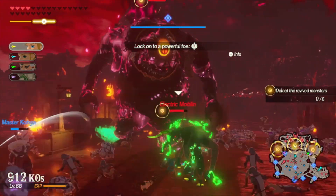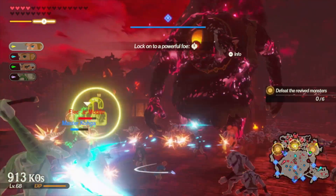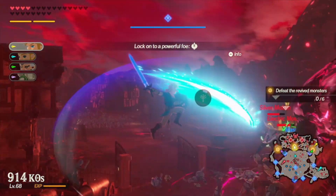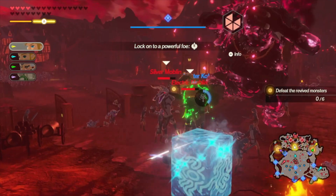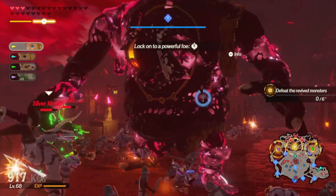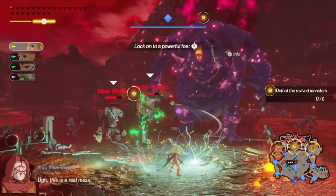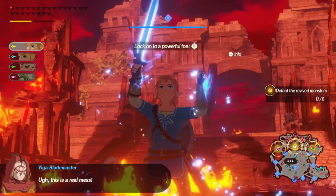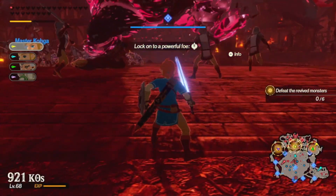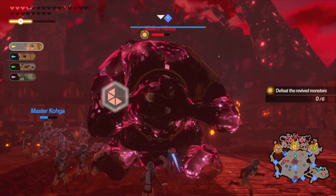And the frame rate drops every now and then. Now this might not seem like a big deal, and in most games it really isn't, but when you're knee deep in arrows from Ganon's hordes, a freak bit of slowdown will really mess up your timing and it could easily become the difference between life and death. The Switch is rendering an entire army of enemies who all want you dead, but it doesn't change the fact that it's frustrating when unexpected lag kills you. I want to know that me dying to that random minion was my fault, not lag.